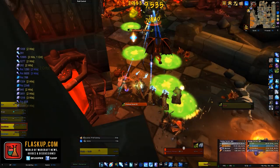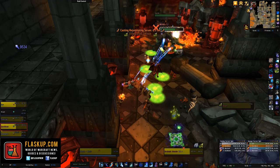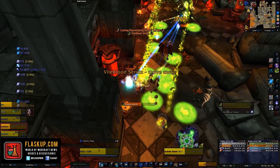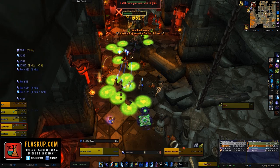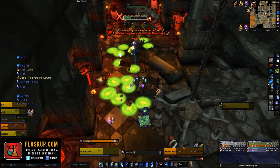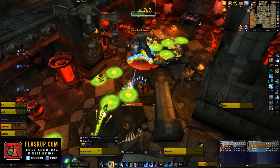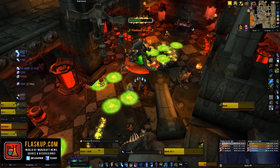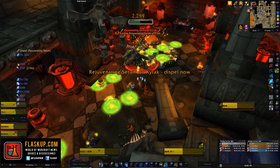The Monstrosities also have an ability called Eruption, causing them to erupt flames in a line in front of them, inflicting high fire damage instantly and disorienting enemies, plus a small fire damage tick every second for three seconds. Make sure the monstrosities are facing away from the party and pointed toward a wall if possible. Mark one with a skull and one with a cross and prioritize killing them before moving on to Kyrak.